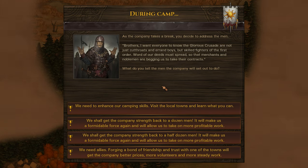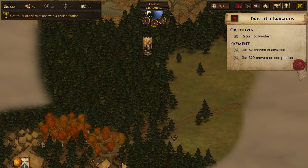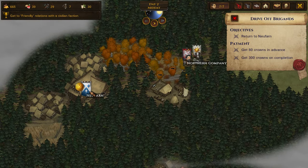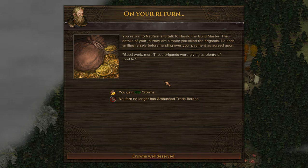As the company takes a break, you decide to address the men: Brothers, I want everyone to know that the Glorious Crusade are not just cutthroats and errand boys, but skilled fighters of the First Order. Word of our deeds must spread so that merchants and noblemen are begging us to take their contracts. We want Allies as an objective — it's one of the easiest to get. I do like the fact that Legends now has a half-dozen company size objective; it's a little more achievable given their company size restrictions — currently they can't have more than two.